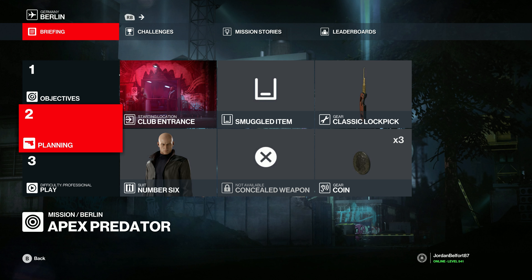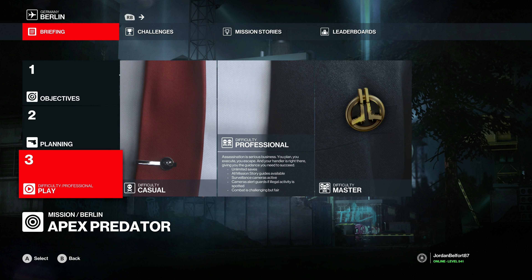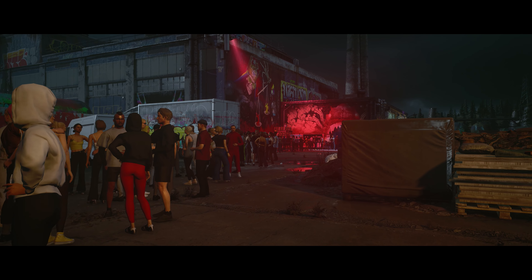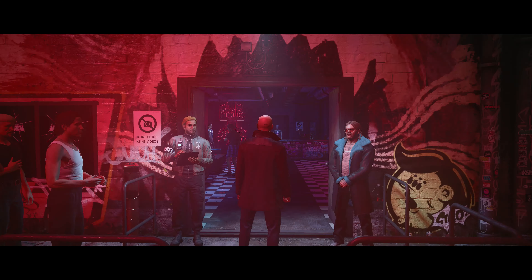With the current loadout and starting location, it's time to jump directly into the mission. From the start, you just want to run straight ahead. You don't necessarily have to pick up that item here, but you will have to get frisked — that's the one step you'll have to perform to actually enter the club.